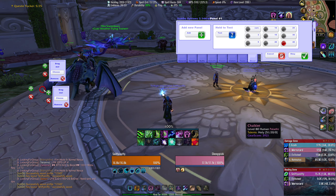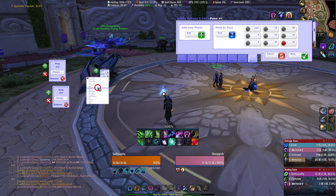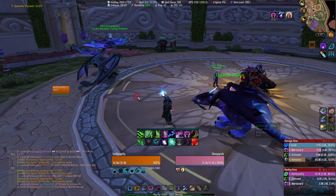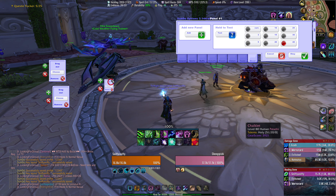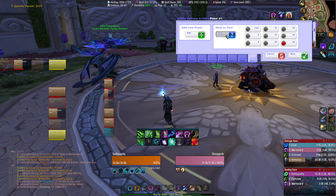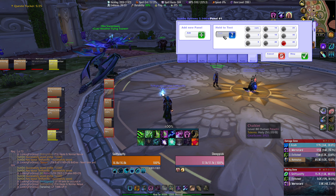You can have as many panels as you want. I can make a panel for pets too — make a new panel, hit choose, hit special, go down here, find pets, hit okay. Now I have a pet panel too. So if I'm in a raid, based on these positions, I could have my pets showing here, all the main tanks in the raid showing here, and then the rest of the group showing here.